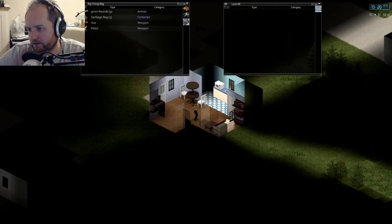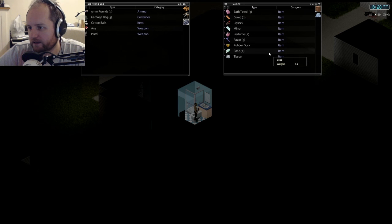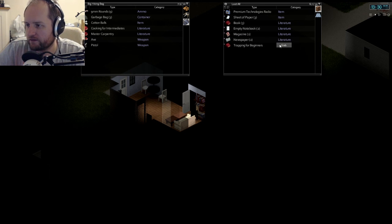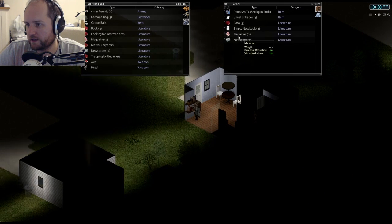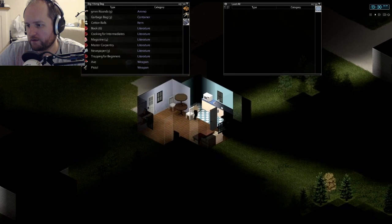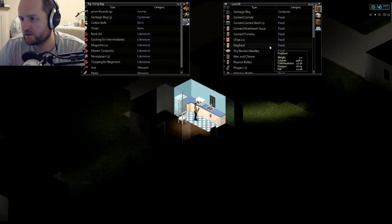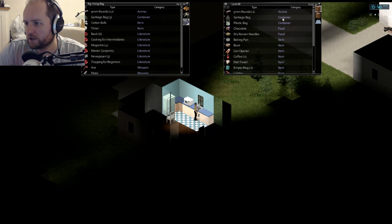This house is clear. Cooking for Intermediates — I'll take that. Master Carpentry — take that. Trap for Beginners — I think I already have it but I'll take it. Carpentry for Beginners — that's what I want. I'm not taking anything else unless there's something specific. A timer would be nice — you can make timed bombs and stuff later on.